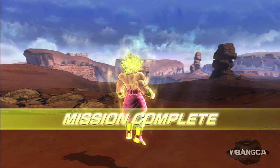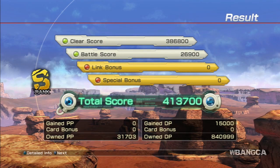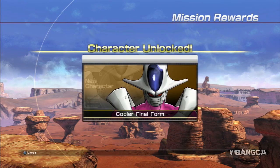Broly is not too happy with destroying Cooler. Hopefully we got a good rank to unlock this character. We got S rank — I think we did pretty good. S rank usually means to me that the difficulty of the level is quite difficult. So let's move on. We got some simple cards and we unlock Cooler — the Final Form anyway.